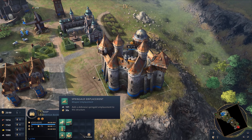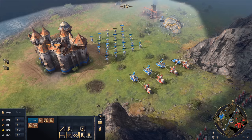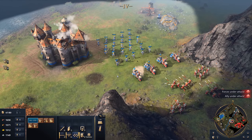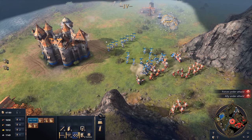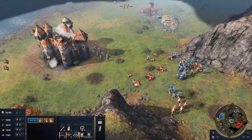Discounted cannon and springalt weapon emplacements can be added to towers and keeps to defend areas of the map, while pushing forth with their robust infantry. Utilised properly, these bonuses make the Holy Roman Empire one of the most resourceful and sturdy civilisations in Age of Empires IV.